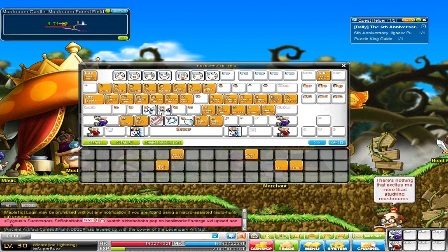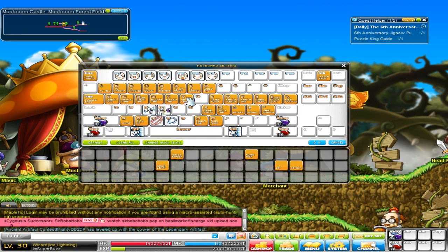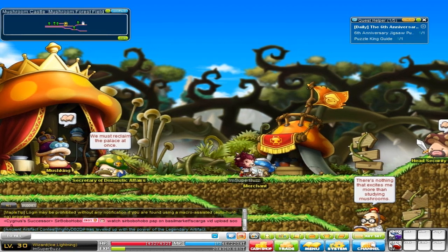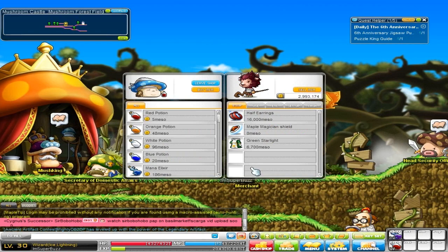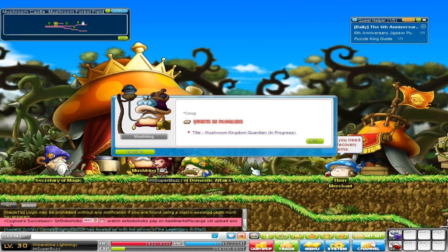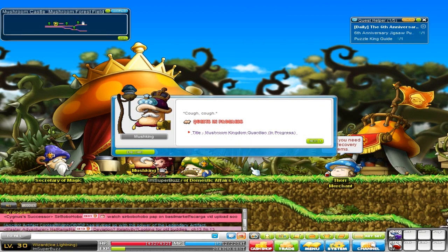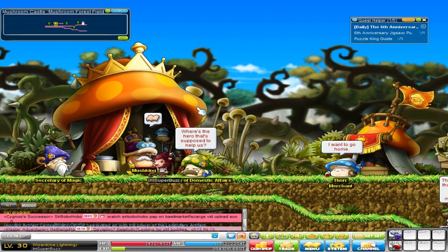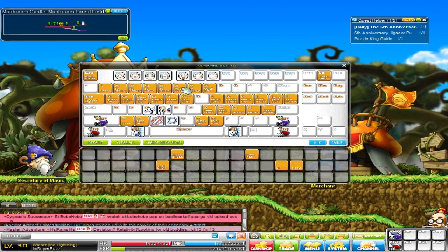Everything else is mostly the same except I put MPC chat on Y. When you press Y it pops up the NPC chat window, and since Y also means 'yes,' you can just keep hitting Y to fly through the chat log really quickly without touching your mouse. You just click Y a bunch of times and it flies through.